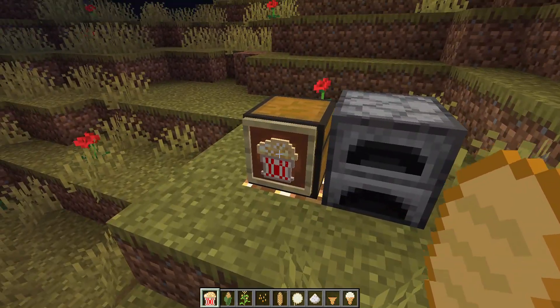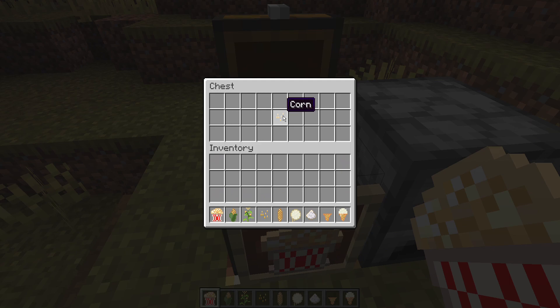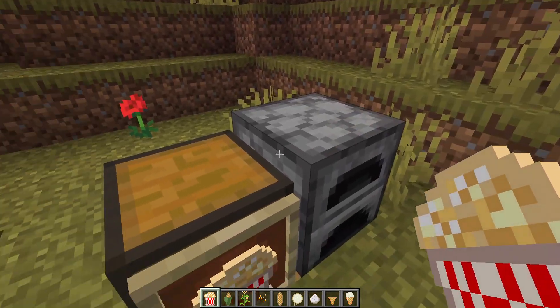And here is the original item that started my mod: popcorn. Simply cook some corn in a furnace and voila! You get popcorn along with a handy holding bag that magically appears from nowhere.